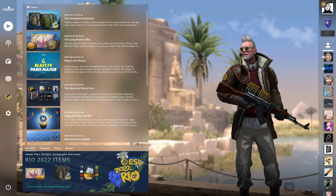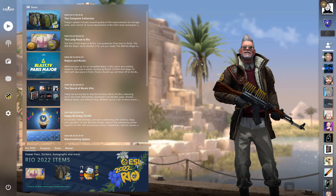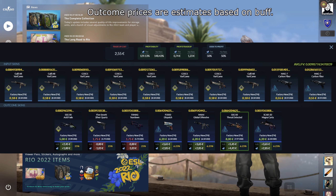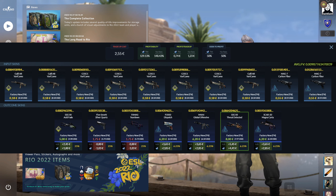Hello everybody and welcome back to a new video. My name is Queen Queen and today we're going to do two trade-ups. So usually the trade-ups I do aren't really profitable, but this one actually is. So what we're going for here is the Control Collection in Mailspec, but we're also going for the SSG Acid Fade.